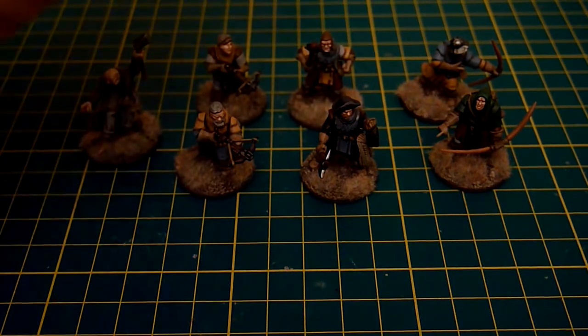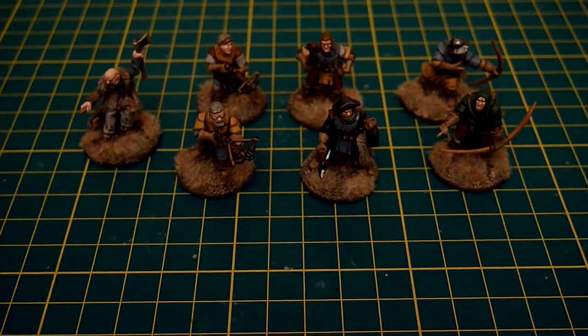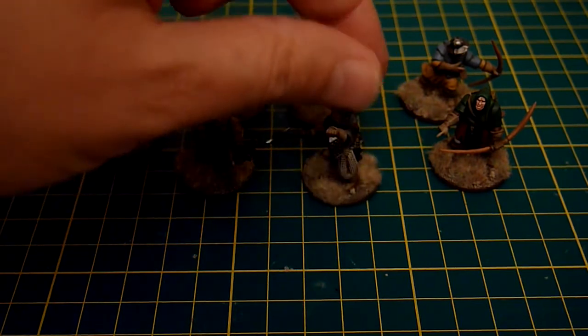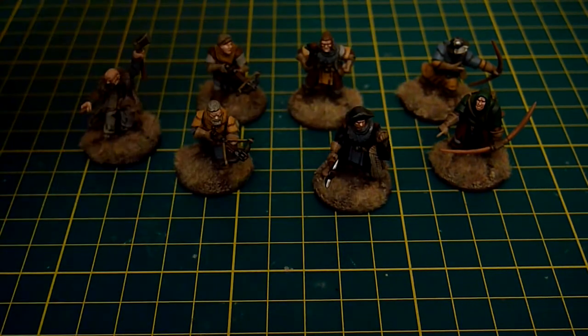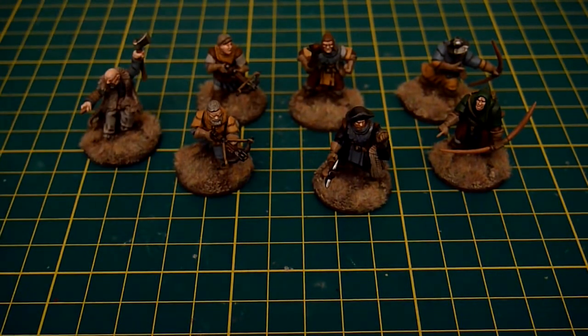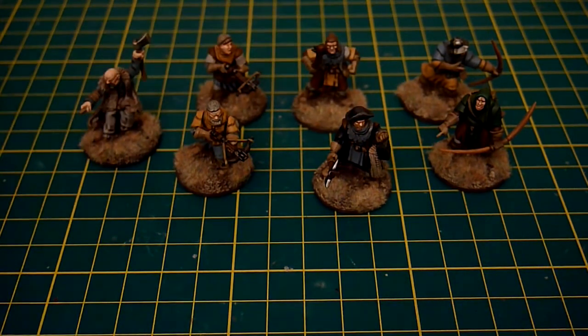Finally in the middle is a couple of chaps that aren't ranged. We've got a treasure hunter — black-clad sneaky bugger. And a thug, whose big advantage is he's cheap. Slightly derpy pose there with the thug at the back — looks a bit Gumby-ish, for those of you who remember the Gumbys from Monty Python. Wibble.